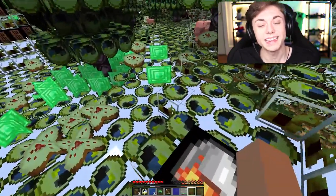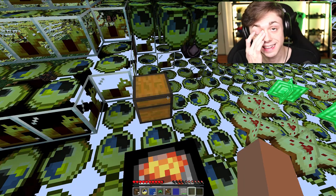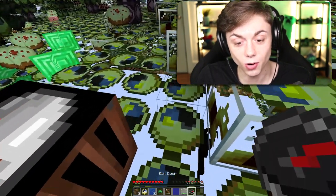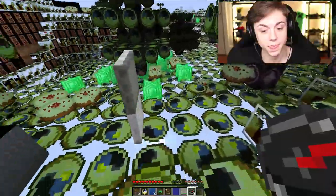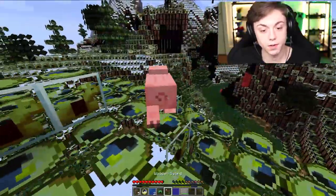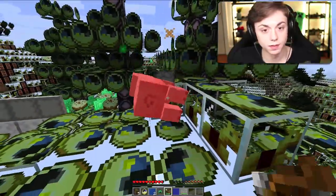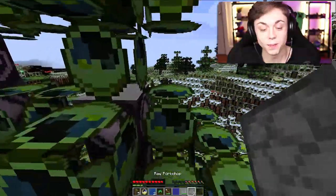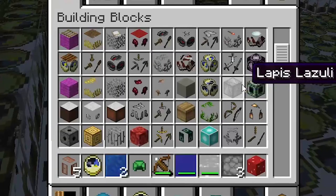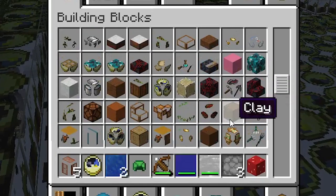Let's look at the chest. Oh, it's just a normal chest. I think it's because entities — chests, doors, mobs — those textures might not work. Wait, the doors work! Got some gnarly doors. I'm going to get the pig with my wooden sword. The pork chop looks like the bottom of a furnace.